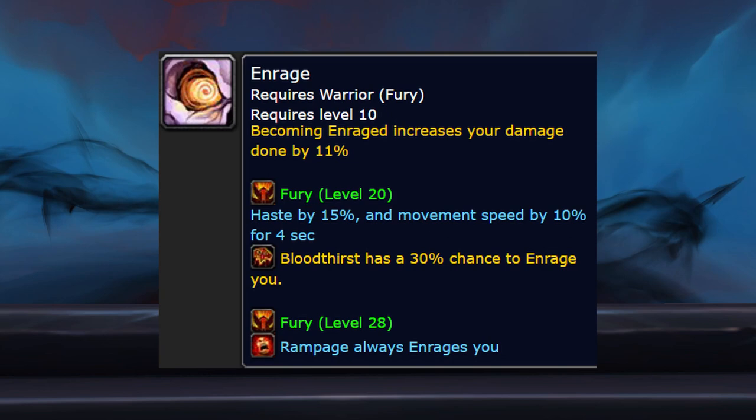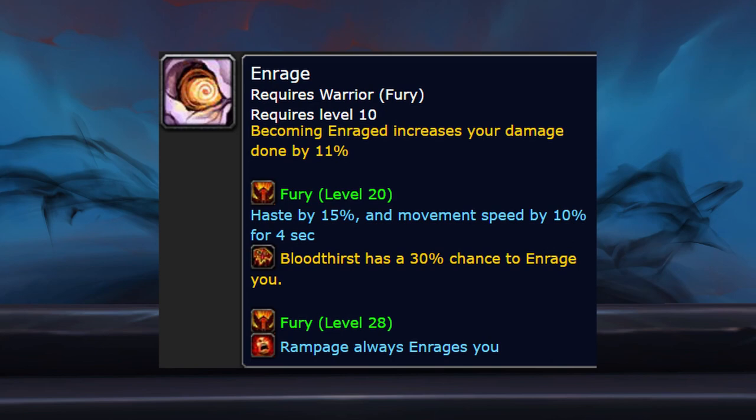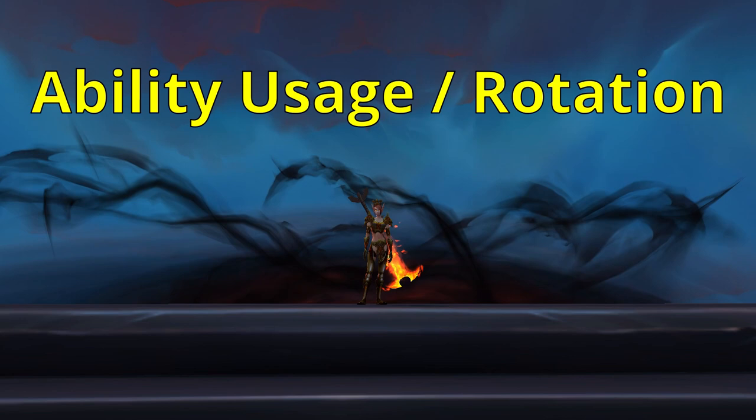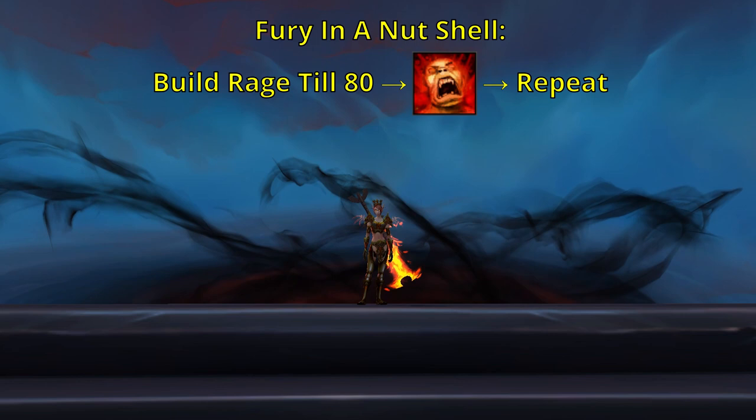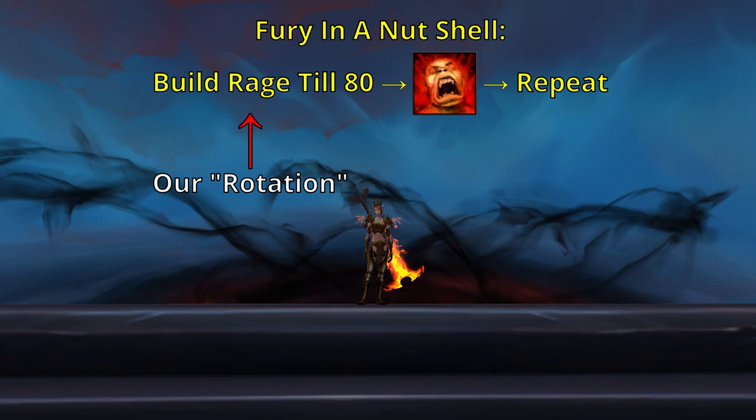Once you've internalized that playing Fury is about generating rage quickly and spending it on Rampage, the next thing to understand is that part of how we do that is by maximizing Enrage uptime — keeping the Enrage buff up as much as possible. Because Fury is all about building rage until we get at least 80 and then spending it by casting Rampage, our rotation is basically whatever we do in between each Rampage.